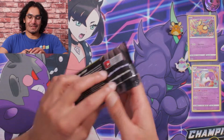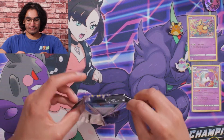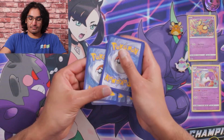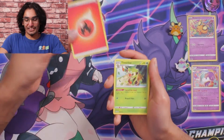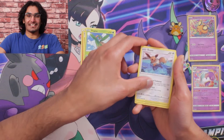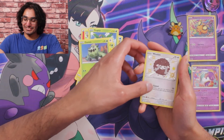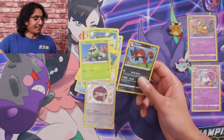And onto the last pack of the set. We're starting off with a Fire Energy, a Thwackey, Foto, Foto, Trapinch, an Eevee, Trichopher, a Trudge, Morpeko, Cacnea. Oh — a Shiny Volo, and a Treecko. And we'll go ahead and sleeve them up.